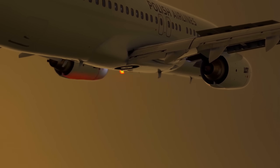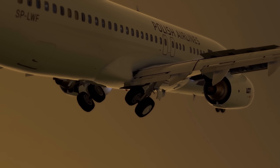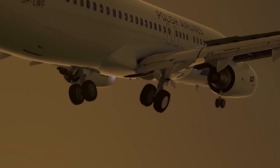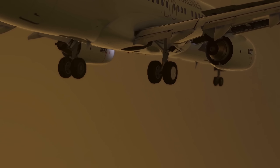Gear down. E4 traffic, 7, 6, 8 - slung up to 7, 8. E4 traffic, short on 3 goal, short flight on the facility. Speed up to 200.